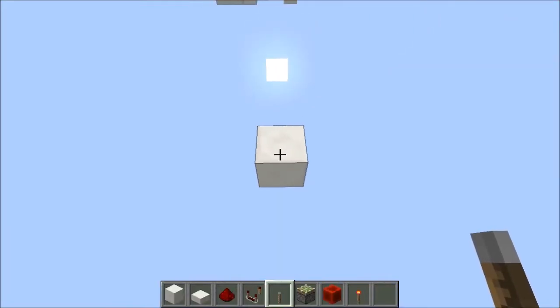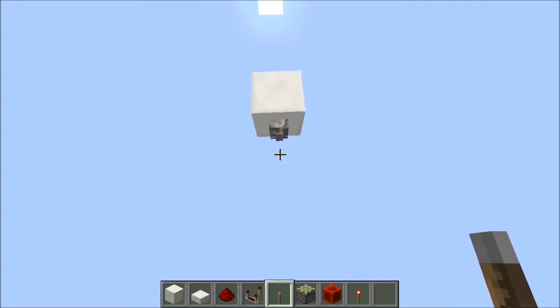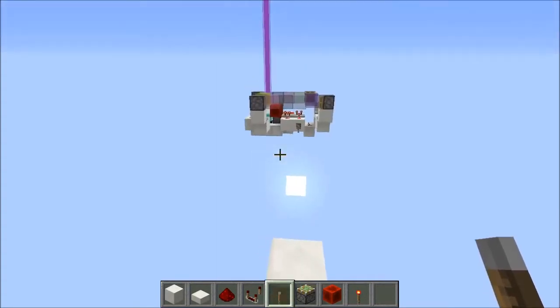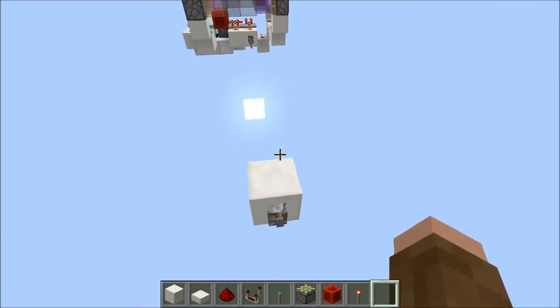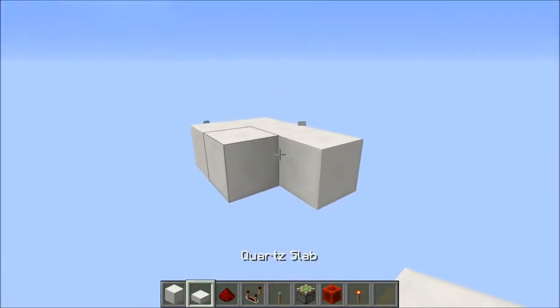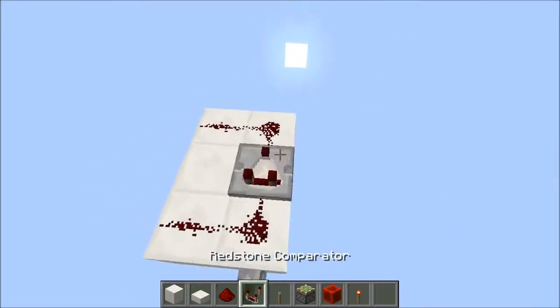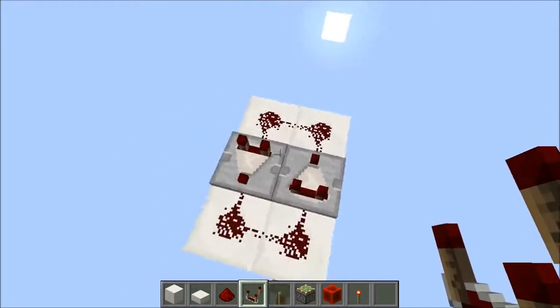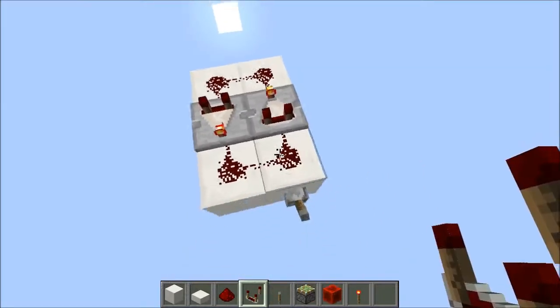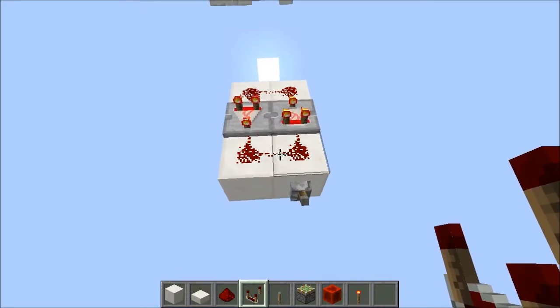Okay, so to do the decay circuit timer, you want to start with a lever like this, and that will toggle the machine on and off. We're also going to use this to refer to the front of the machine so that it will help with the piston aligning. You want to create a 2x3 platform going back like this, and then knock out this back right corner here and place a half slab like that. Put dust on the back and the front, and then place two comparators like this facing in opposite directions, set them both to subtract mode. When you flick the lever they will all power and lock, then when you go ahead and unpower, they will slowly deactivate.